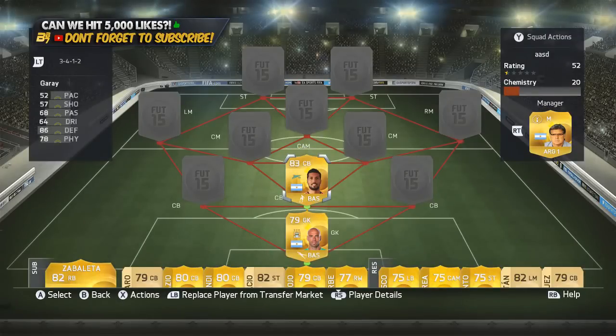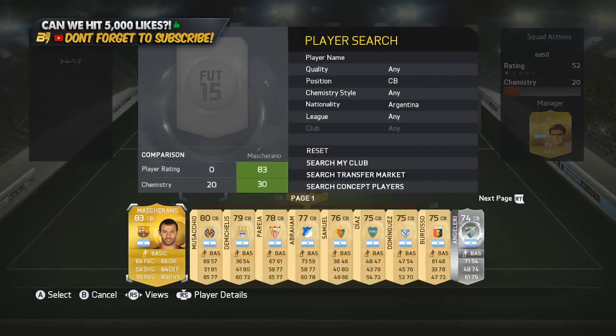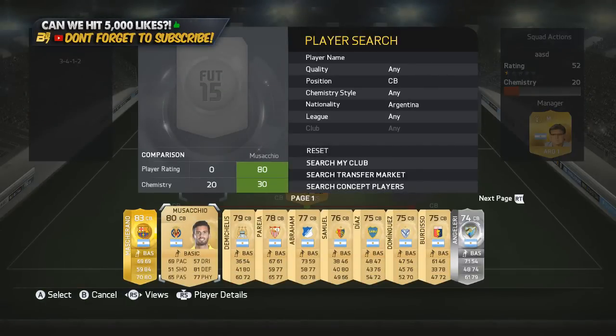We have Garay. The reason I put Garay in the middle is because he is slow as shit — 52 pace. I've been using him in the road to glory I've been doing the past week, so you guys will know that this guy is absolutely ridiculous. In the centre-back position on the left-hand side, we went with 80-rated Musaccio.